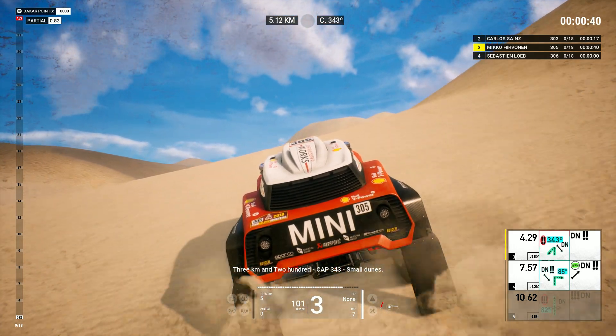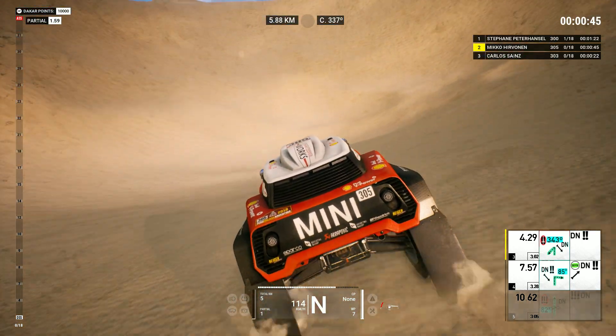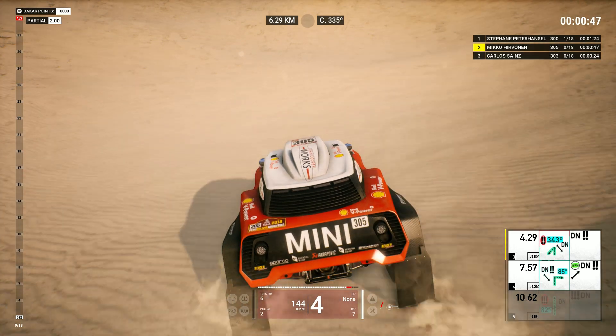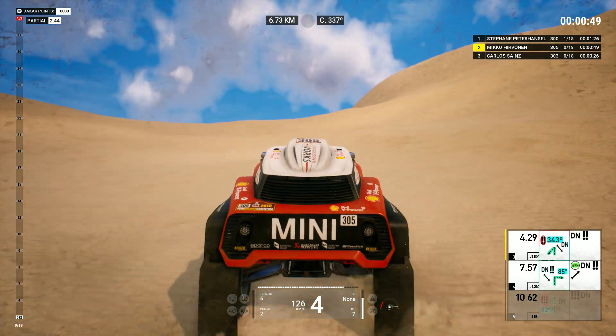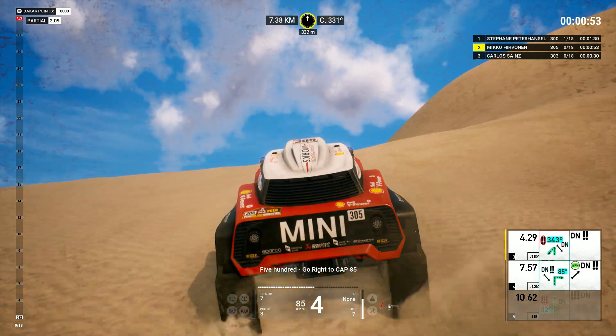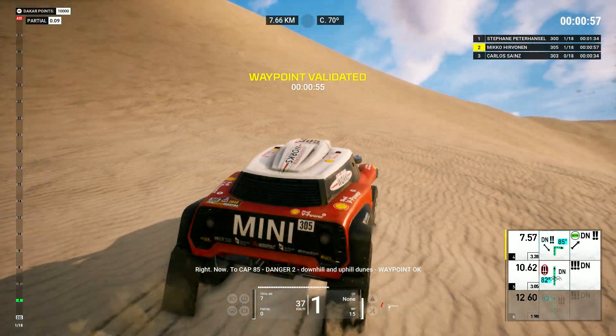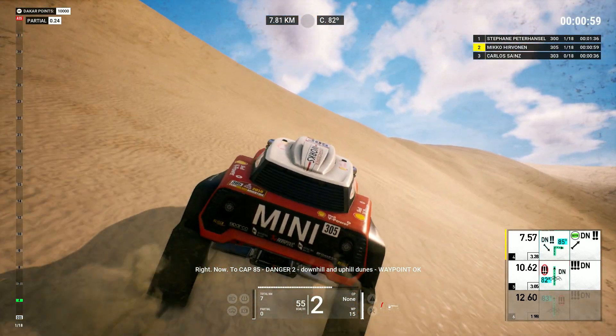Three Ks and two hundred, cap three hundred forty-three, small dunes. Five hundred, go right to cap eighty-five. Right, now, to cap eighty-five. Danger two, downhill and uphill dunes.